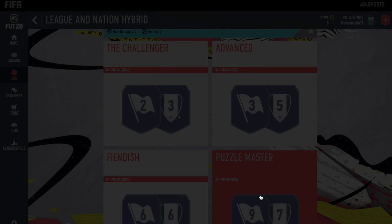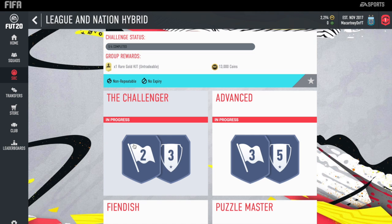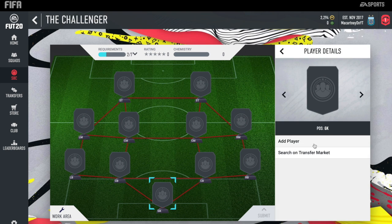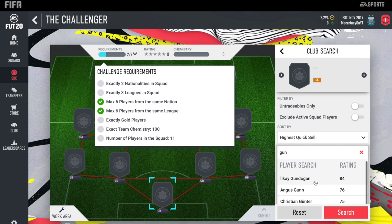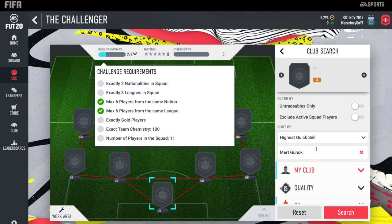One of them does require loyalty, so you can't actually complete it straight away — it is the Puzzle Master one. But I'll show you the cheapest solution for all of them now. In net for the first squad, we have got Gunok. I'm not sure who he does play for, but I did do a few different ways you can complete this — he's called Gunok. I don't have him, so I'm going to have to do it in concept.